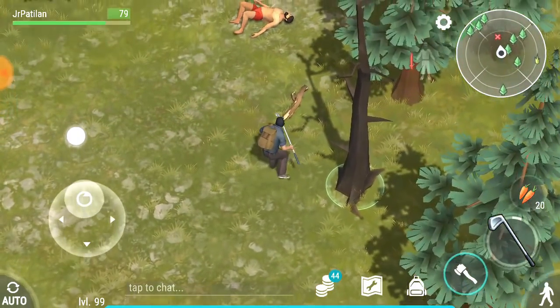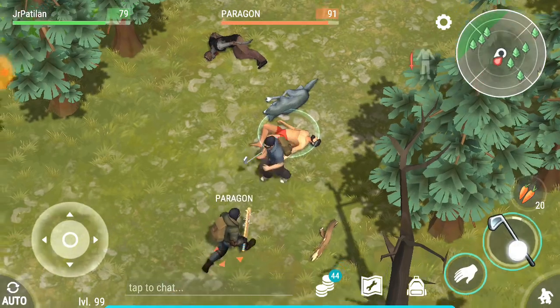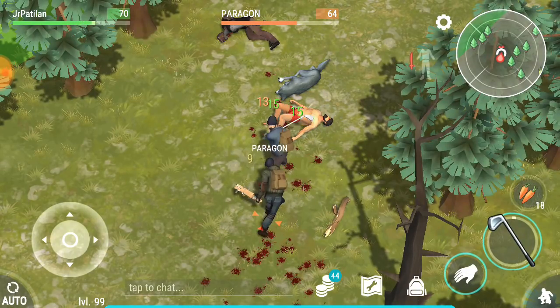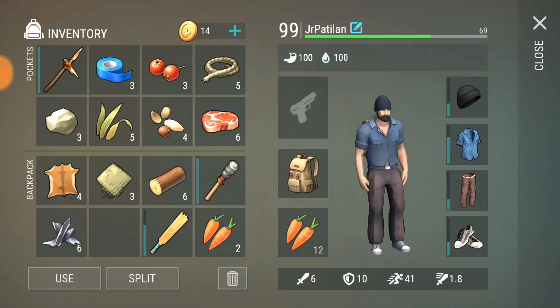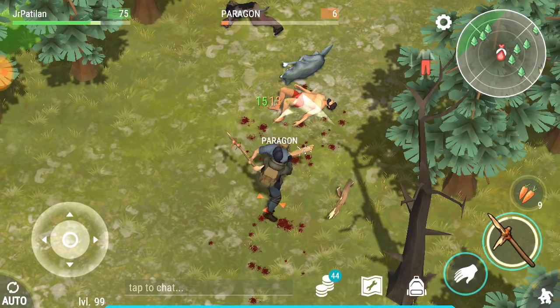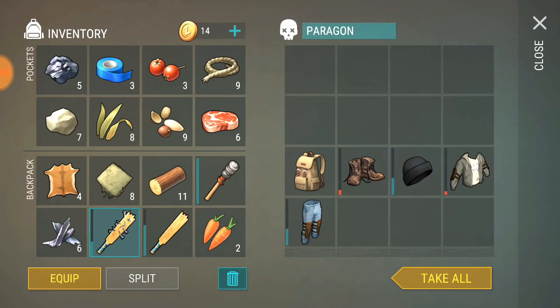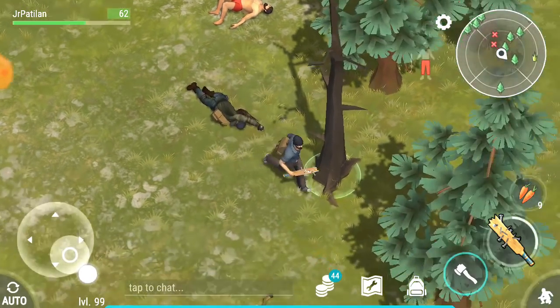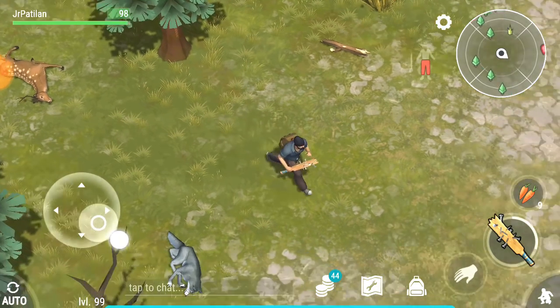My number ten advice: use the armor and weapons from the NPCs you killed. But if the weapon or armor is very high-tier, keep it stored. See, another enemy came — do not be scared. You can always fight or run back out of the map. I can beat him with just punching. I'm gonna use this weapon because it's stronger. If you're having trouble, go out the map and use berries. I always use meat while clearing maps.